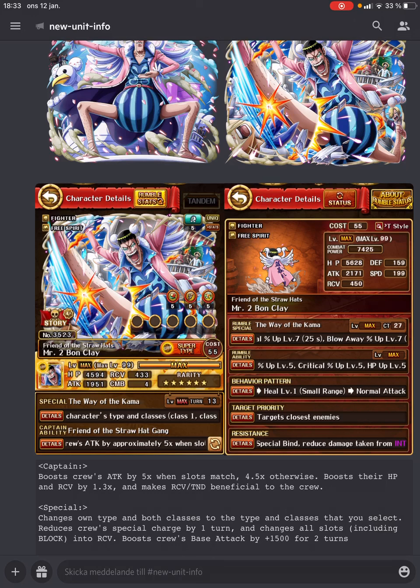It's also good that he does seed reduction and orb manipulation — recovery orb manip is still very rare. And the cool thing with Bon Clay is that he has various ways of locking orbs too, like both the Jinbe support for free spirit, as well as the new Ivanko trash mapper recruit, which also lets Bon Clay lock orbs. So that will be a very good support unit to get.